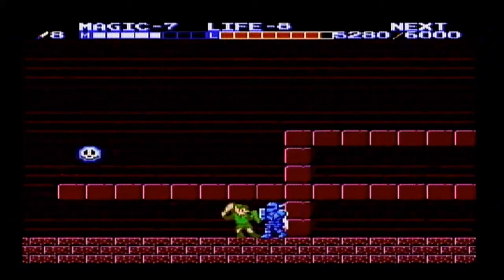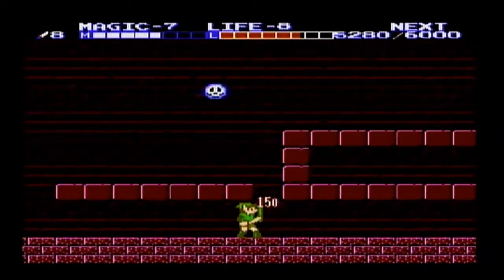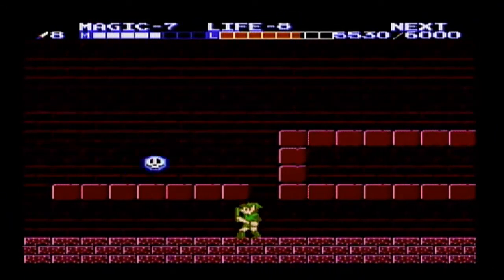We want to use this guy to kill him to gain some experience and to clear a path to another experience bag. We use our Jump spell to get up here.